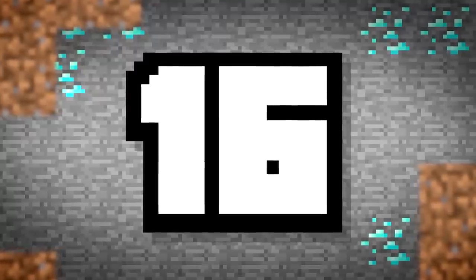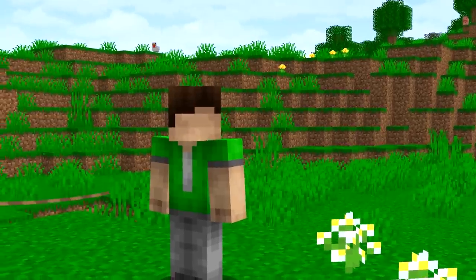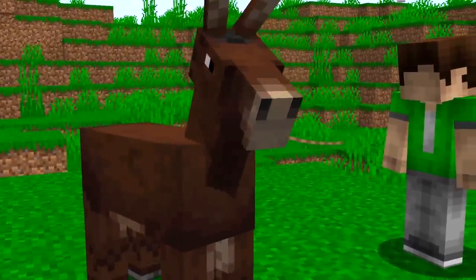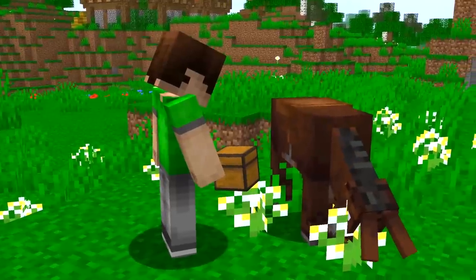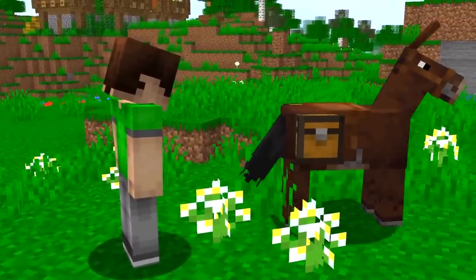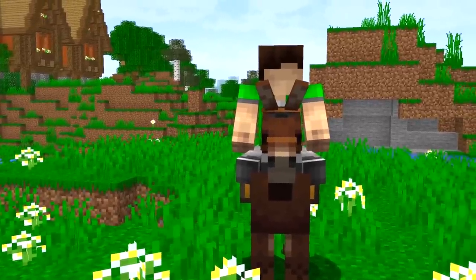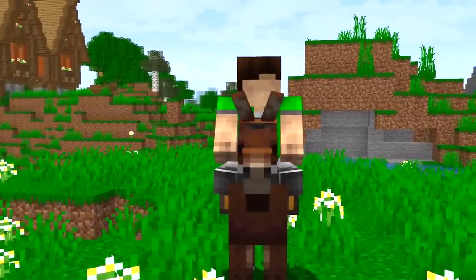Number 16. Still worried about those hackers? Why not grab yourself a mule? It can carry items in its chest and travel with you on your journey. This is another entity replacement for chests, as anyone with an x-ray won't be looking to search mobs for diamonds.